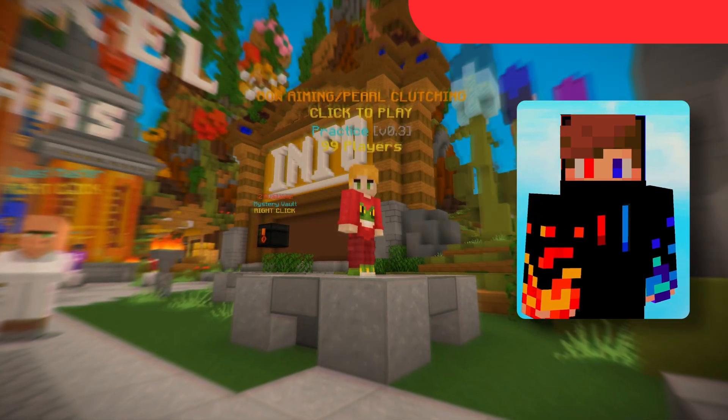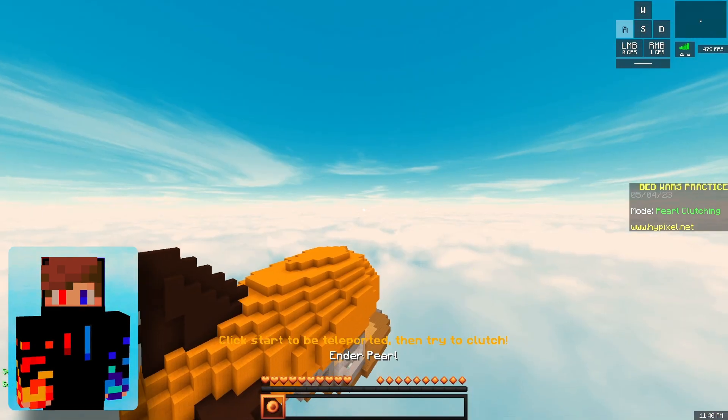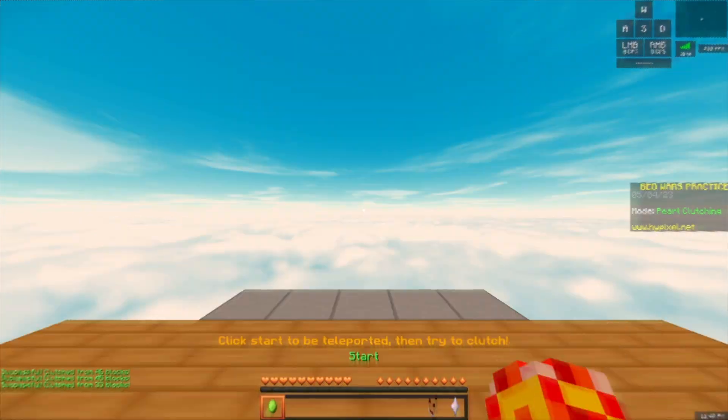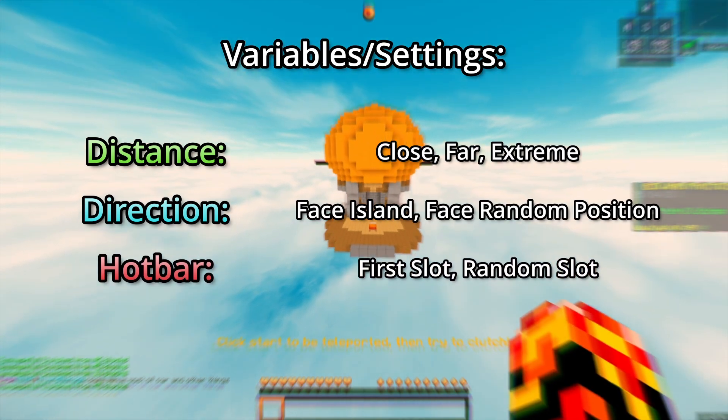Now let's talk about the new practice modes. I'm actually really excited about the pearl clutching mode as I really need some work on that. As always, you can customize the practice mode, this time with three variables: distance, direction, and random inventory slot.